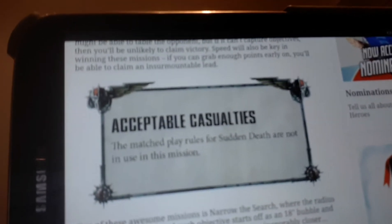One of the most exciting is Acceptable Casualties, which suspends the sudden death rules — meaning you can lose most of your army but still win. This is a victory condition that's been available in a lot of other systems but never in Games Workshop. We've always been able to win by tabling your opponent, which has left certain armies that specialize in wiping out the enemy with an advantage — they could always ignore objectives and just do what they do well.